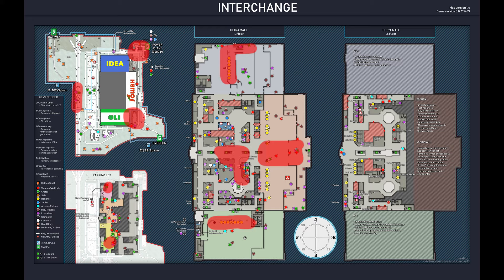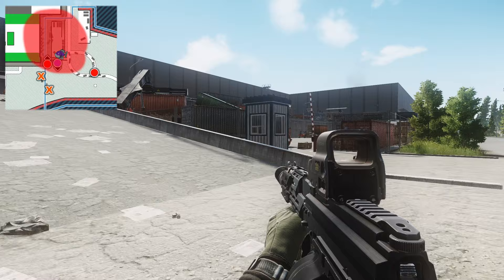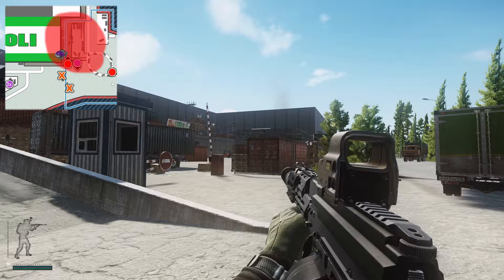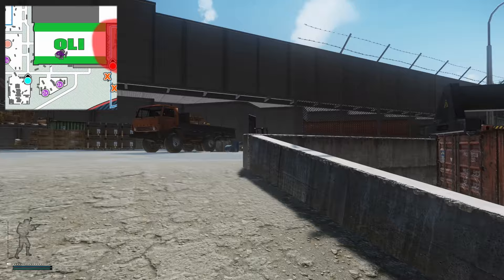I'm going to show you a route that I like to take. We are going to start at the back of Ollie — if you got the back of Ollie spawn you can obviously reverse it, so if you spawned at the front of Idea just reverse it. At the back of Ollie you've got the roundabout, the ramp going up, and the crane yard down here. A decent amount of scavs spawn down there — around three to four — and then up along the ridge here, like a catwalk along the back, you can get a decent amount of scavs there as well.